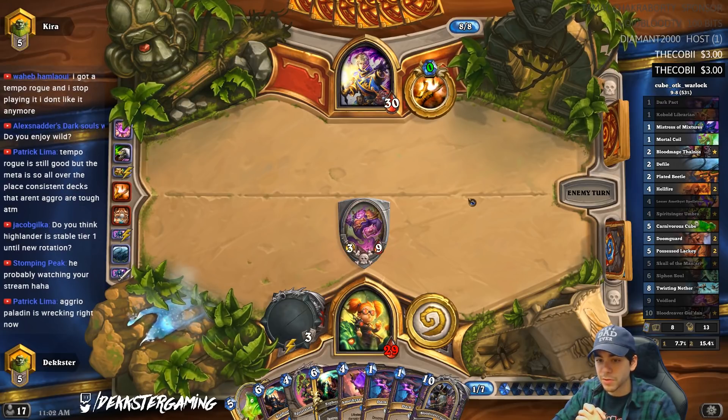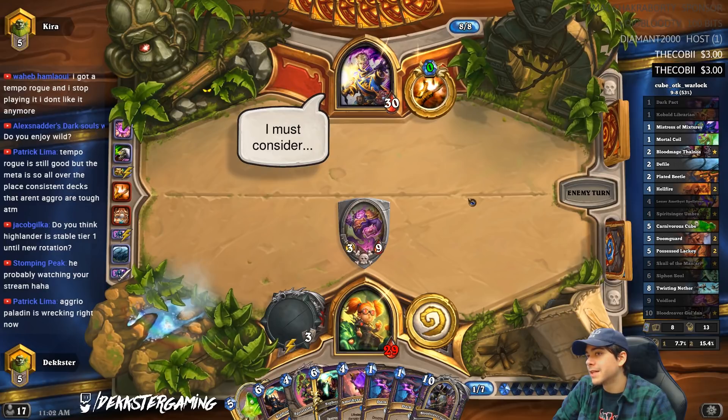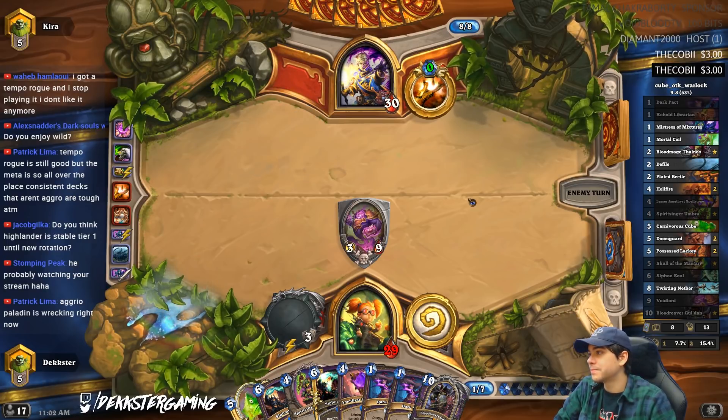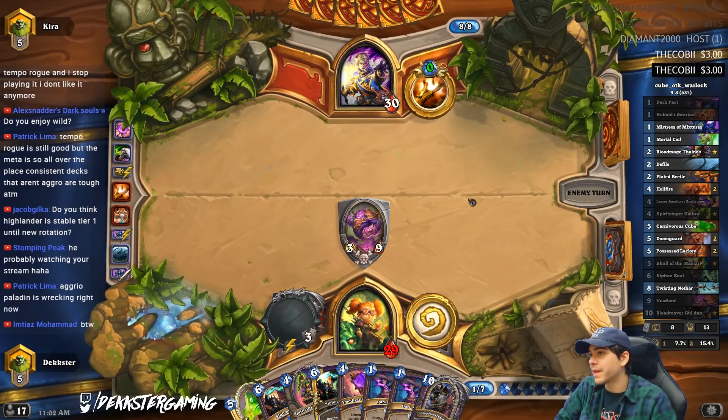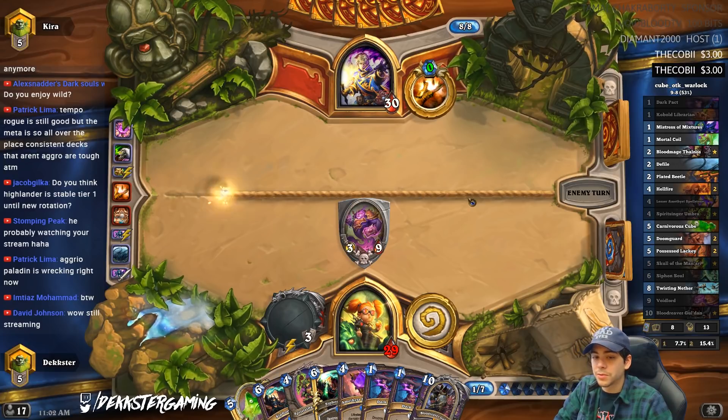Do you think Highlander is stable tier one until the new rotation? Are you talking about crafting highlander cards — is it worth crafting Shadow Reaper Anduin and Raza? I think so. Shadow Reaper Anduin is used in multiple archetypes. I think it's fairly safe to craft Highlander Priest — it's gonna remain tier one, and at worst top of tier two.